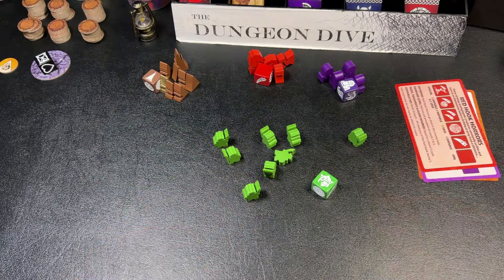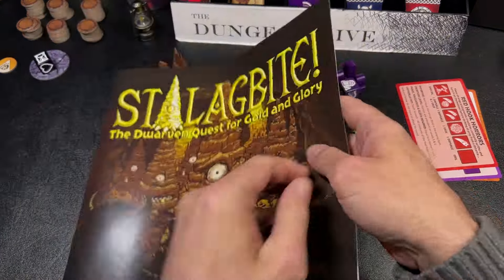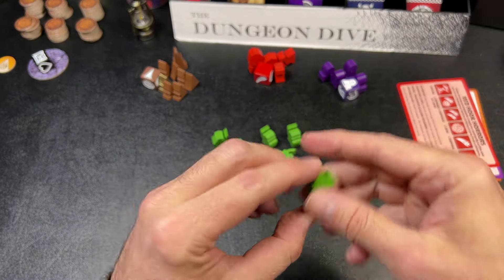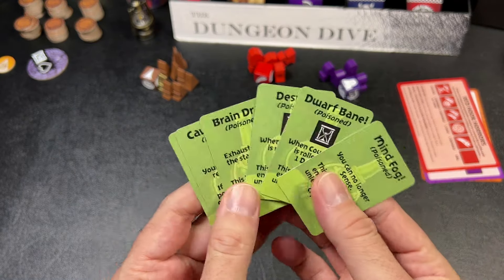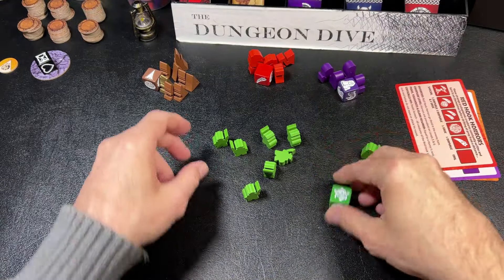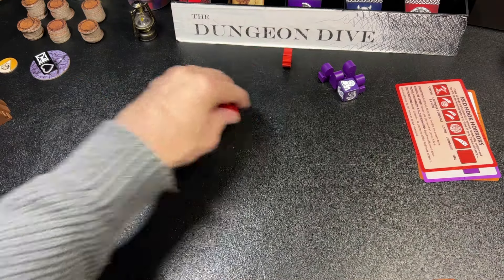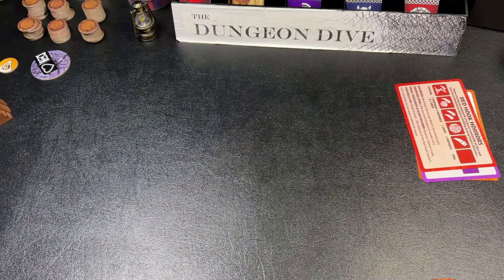There is one special goblin called the Goblin Lurker. He can come out at any time and is very powerful — if he attacks the dwarves, he poisons them and you have to draw from a special poison card deck. The goblins also have their own d6 for when you fight them. Those are the four different enemy types you'll be facing.